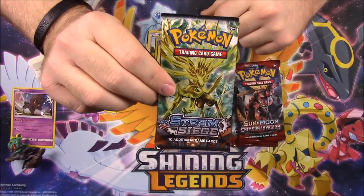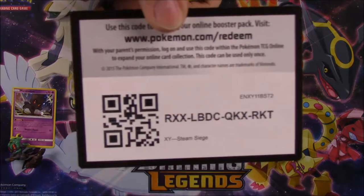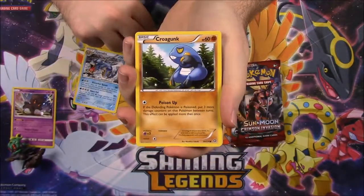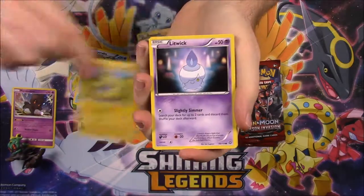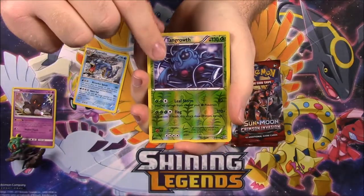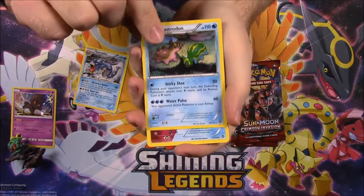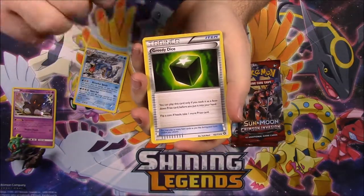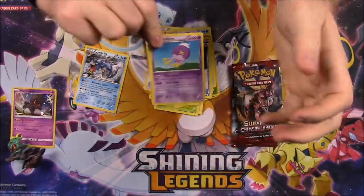Next up we have Steam Siege, and here's the code for Steam Siege. First up we have a Tangela, Golurk, Mareep, Litwick, Hoppip, a Tangrowth Reverse Holo, and a Gastrodon as our rare. Then we've got an Azumarill, Greedy Dice, and a Driflim.